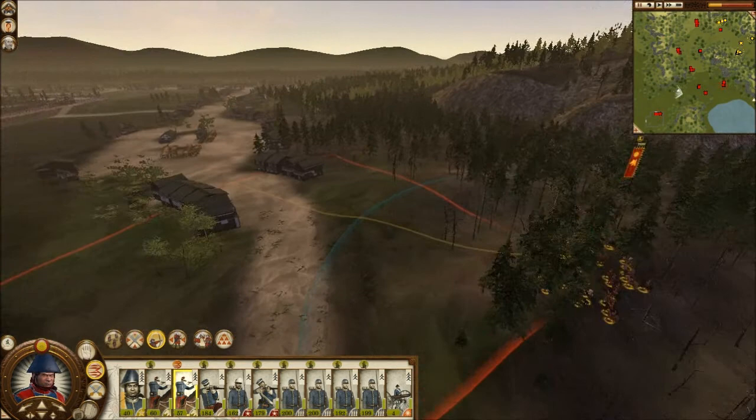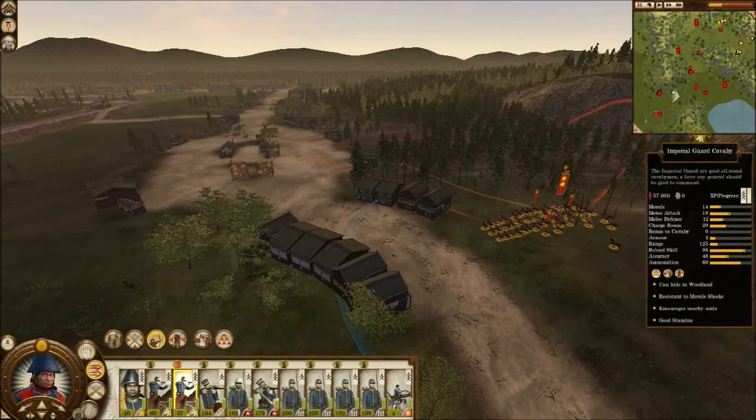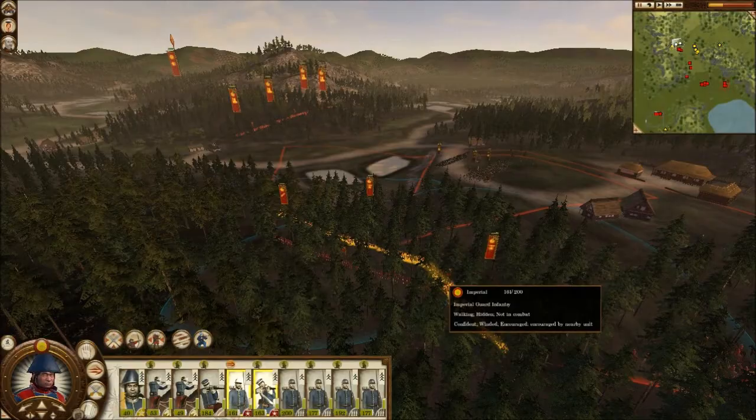So here's the cavalry, and this is where the Black Tortoise usually is — and there they are. All you do is run them straight down. There's a bit of forest here — make them hide. So that's all of the units found at once without killing any of them. That's all you have to do. Now you just have to win.